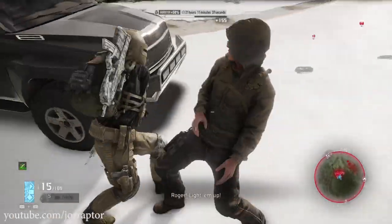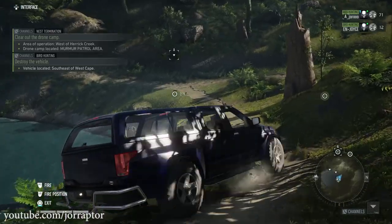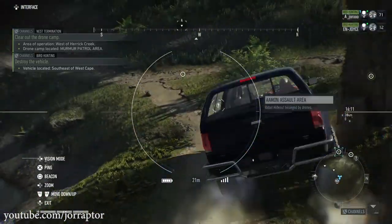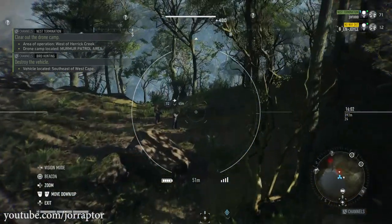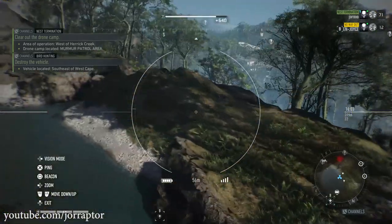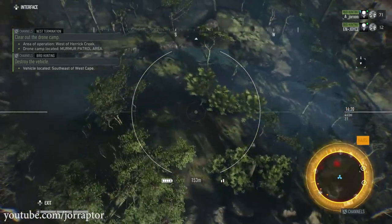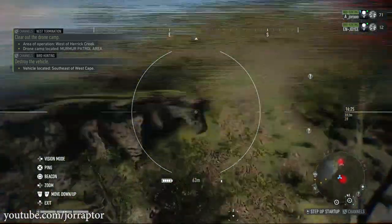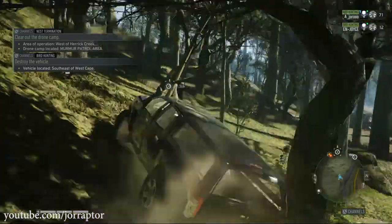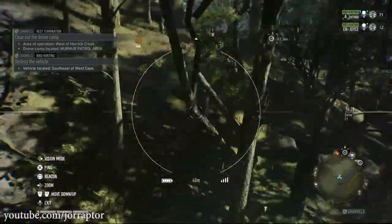If you are playing in co-op, this can be great too. Let one of your buddies drive or fly the helicopter and you just sit in the passenger seat. From here you can use your drone — just fly around and tag nearby enemies as long as you don't get too far from the vehicle, getting free XP while your buddy brings you to the location. To reset the drone to where the vehicle is, just hit the drone button again to cancel it and then activate it again.